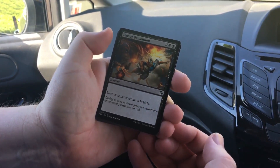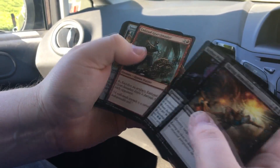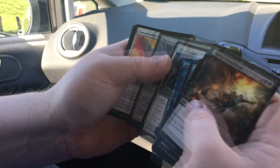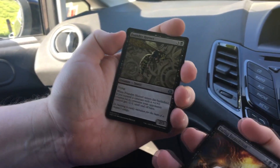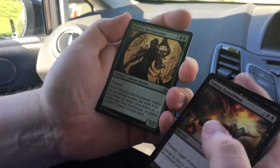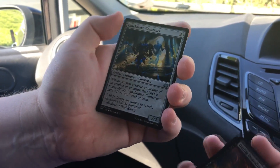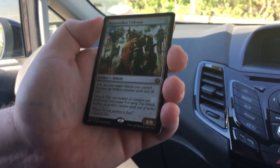So we start off with Daring Demolition, Leaving Dust, Poisoner, Smasher, Crusher. No Trouble — that's a good card. Get to the Uncommons: Foundry Hornet, Malfist Revolutionary, Crackdown Construct.